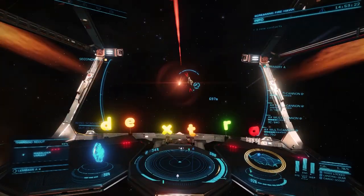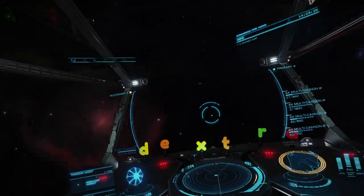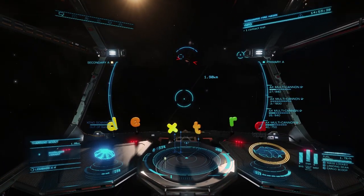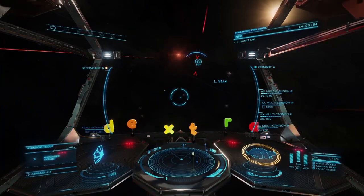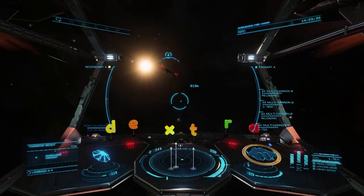Thargoid Scouts are fast, agile, and very hard to hit with fixed weapons. Since AX weapons only come in two flavors — fixed and turreted — we'll have to settle for turrets. Trust me, unless you're some kind of magic ninja combat pilot, you'll score more kills with turrets here.